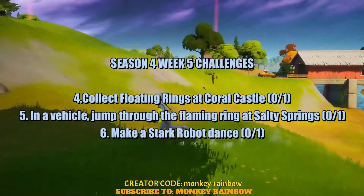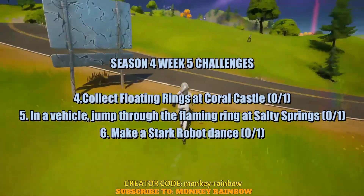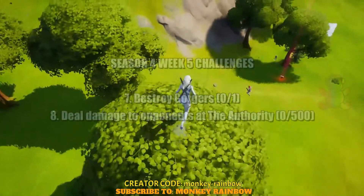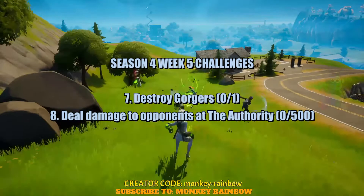The sixth challenge is to make a Stark Robot dance, which is very easy - I made a video about how to do that, you can check that out. The seventh challenge is to destroy Gorgers, and the last challenge for Week 5 is to deal damage to opponents at The Authority, which is very easy to do in Team Rumble mode.